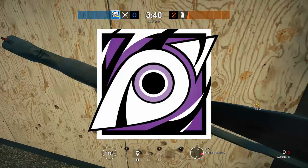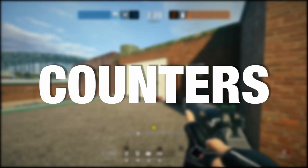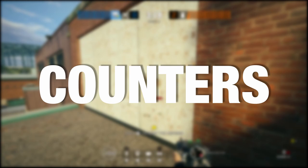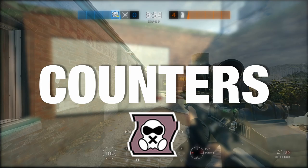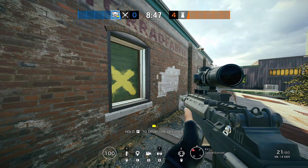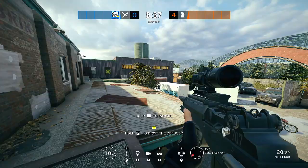Another great pairing with Dokkaebi is Jackal, because you could be tracking and calling the same person at the same time — that's pretty scummy, but it's a way to go about it. Now as for a tip if you're playing against Dokkaebi: stand on a Mute disruptor and you will not get called. You won't get line scanned, you won't get anything like that. Mute is just such a powerful operator.